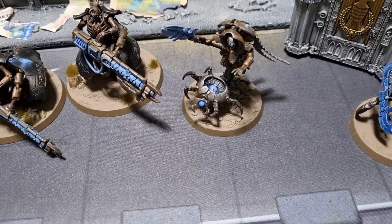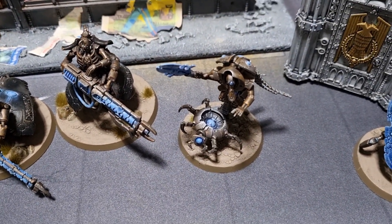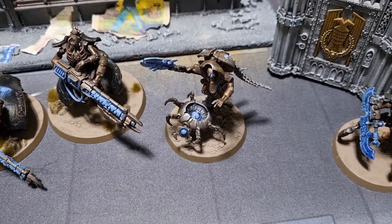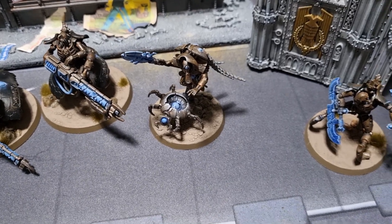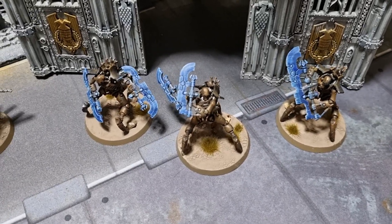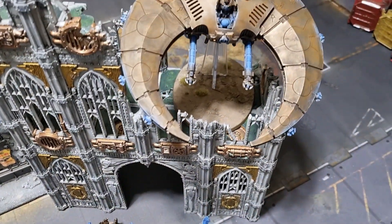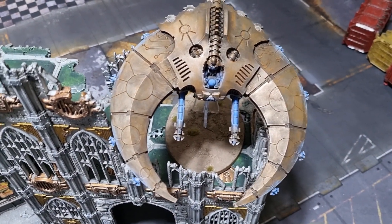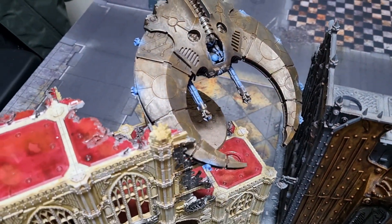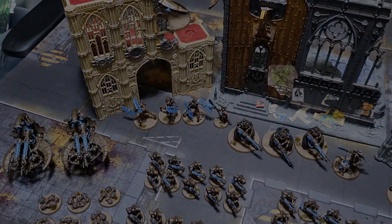We also have a Technomancer with a Canoptek Cloak and Hypermaterial Ablator, which can give units better cover. Next to them is our second squad of Skorpekh Destroyers. Finally we have two Night Scythes, and ending the army we have 11 Command points.